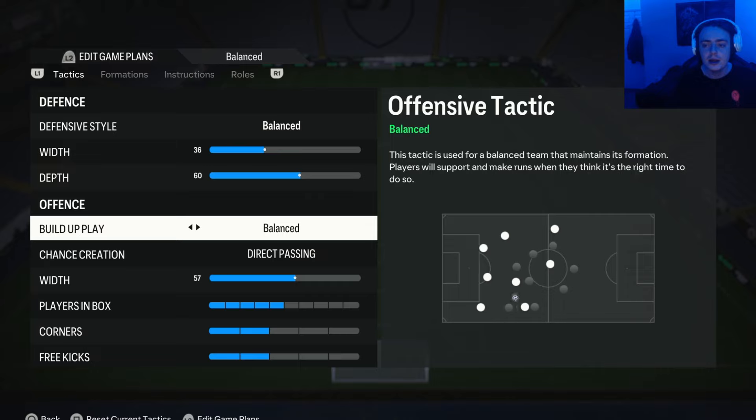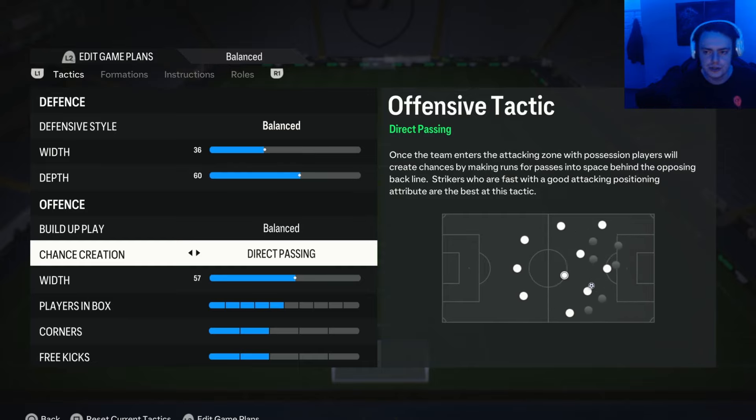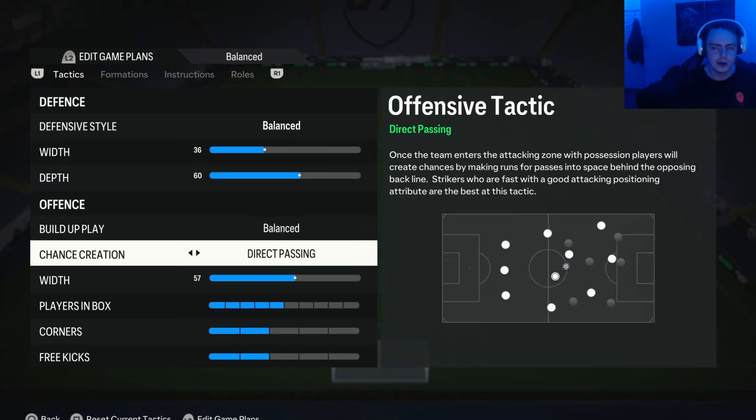For build-up play I have this on balanced, as always, because it gives you the most control and the most variety when building up play — you can play slow when you want and quickly when you want. For chance creation, we have it on direct passing because it's the most meta option. The basic idea is your attackers commit runs, the defender follows, then your attacker tracks back after the defender over-commits so you can cut back to them. It's the best way to beat park-the-bus players. Your attackers also back up against defenders to isolate them in 1v1 situations. Very boring but very good.